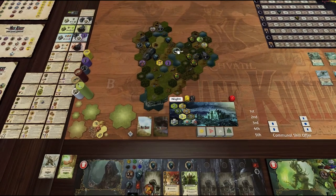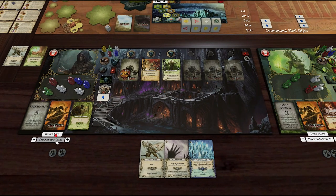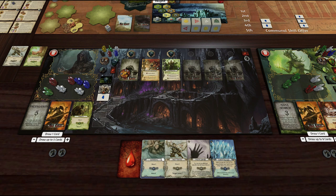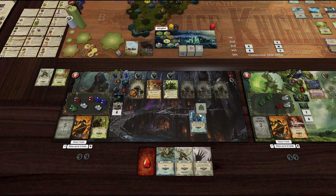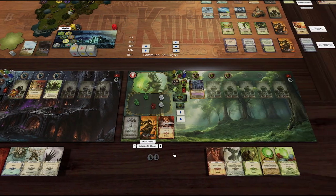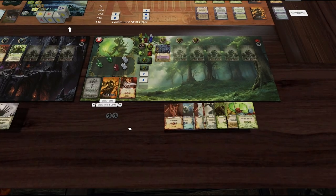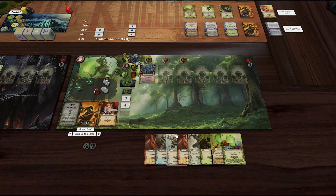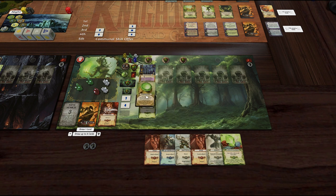We are no longer next to our keep, so we're drawing to five cards. We still have a wound, so I'm going to Crystallize Green and gain a green crystal, then discard that. He is still next to his keep so he's drawing to eight. We're going to use the emerald crystal to gain a green mana crystal, which we use to pay for four move.